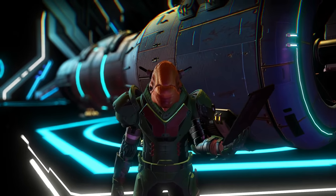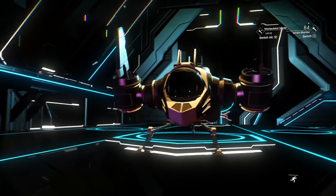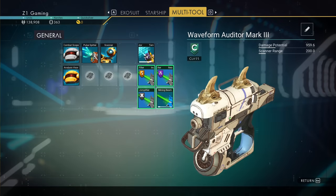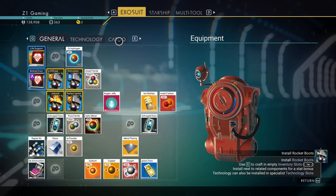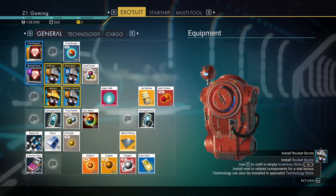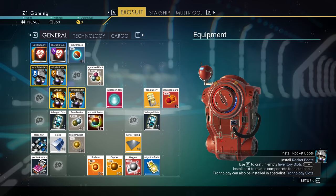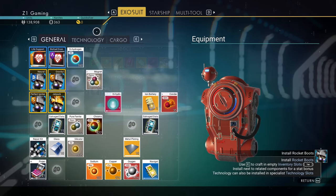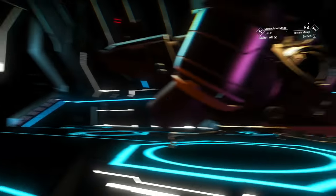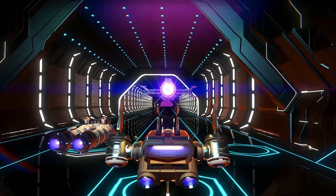Let's go sell some stuff. We have 138,000 units now. I feel like my inventory is still full of stuff I don't need - actually it's not that bad. Let me keep everything organized. I do want that 3.4 million multi-tool though. Let's go back to the Nexus and see what we can unlock.